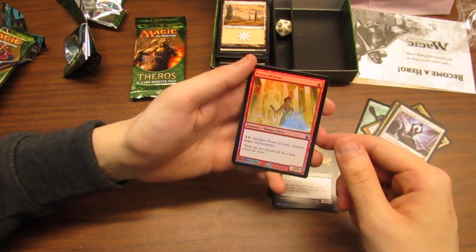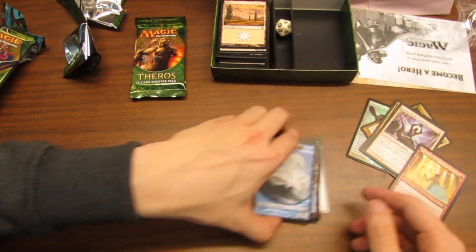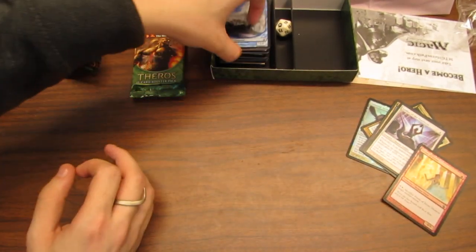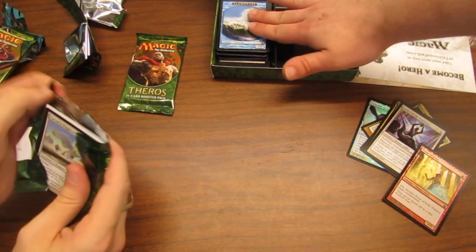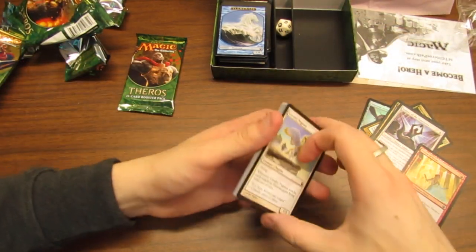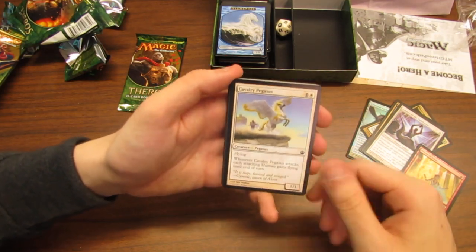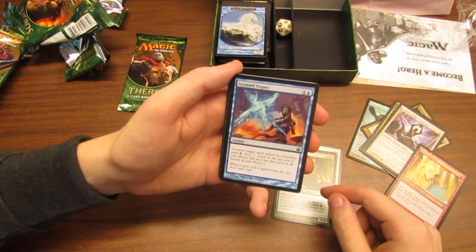Priestess of Iroas as a foil! Island and an elemental token — nice, more elemental tokens. Well, all you need is a Master of Waves and you're good — you already have them. That's a mythic token right there, buddy — it is a mythic token. Are there any more elemental creators? Cavalry Pegasus, Melea — Disciple...